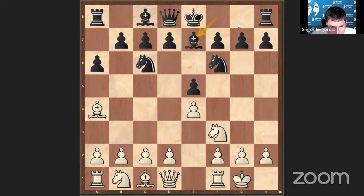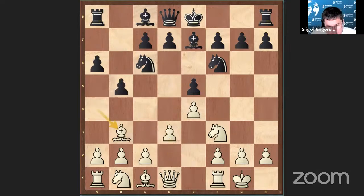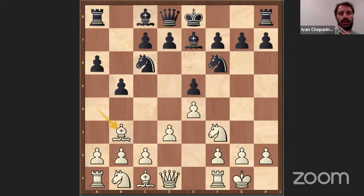So you propose D3 in your database. Yes. After B5, Bishop B3, it's better to start with the main line with D6 here. D6 is the main move. Castle also makes sense, but D6 is the main move. Basically, Black wants to take our Bishop by playing Knight A5 next. Almost always, if Black exchanges this Bishop with the Knight from C6, it's very good for Black.